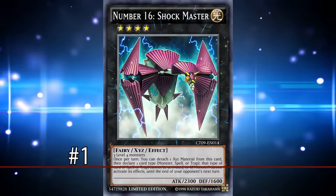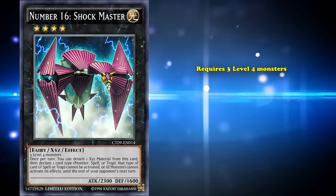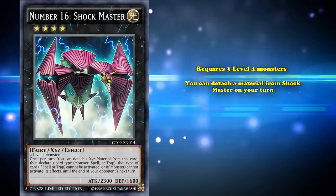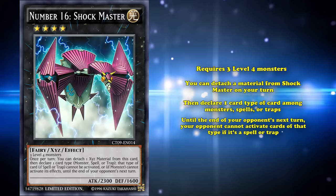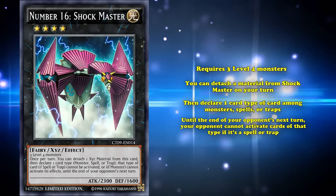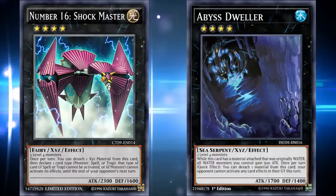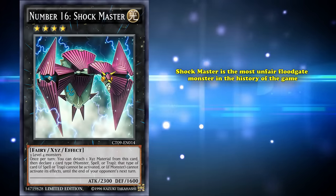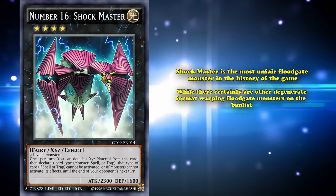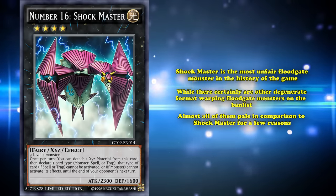Coming as no surprise at number 1 on this list, we have Number 16: Shock Master. This is a Light Fairy with 2300 attack that requires 3 Level 4 monsters as materials instead of the usual 2 for a Rank 4. You can detach a material from Shock Master on your turn to declare one card type among monsters, spells, or traps. Until the end of your opponent's next turn, your opponent can't activate cards of that type — if it's a spell or trap — or if you choose monsters, your opponent cannot activate monster effects. While Abyss Dweller's fairness is debatable, there's absolutely no debate when it comes to Shock Master. Shock Master is the most unfair floodgate monster in the history of the game, and while there certainly are other degenerate format-warping floodgate monsters on the banlist, almost all of them pale in comparison to Shock Master.